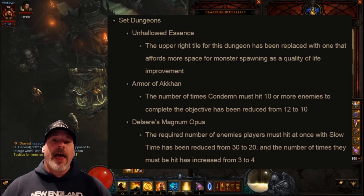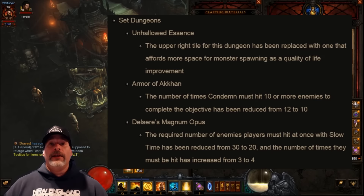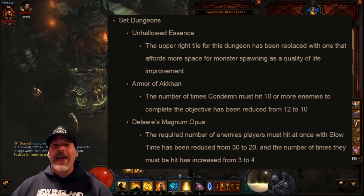Last but not least, set dungeons: it looks like for the Unhallowed Essence, Armor of Akkhan, and Delsere's Magnum Opus, those have been made slightly easier, which is pretty cool because those were ones that people had problems with. All three of those set dungeons have been adjusted to make them easier.